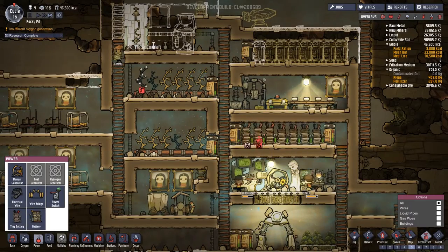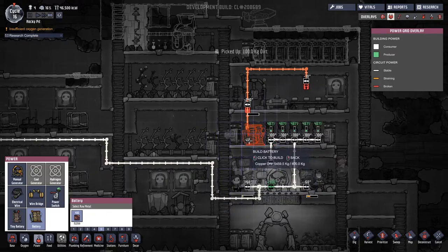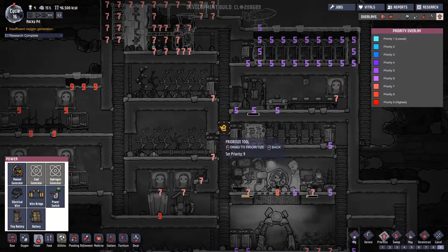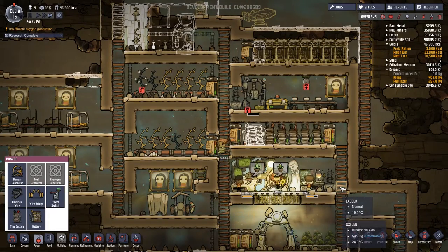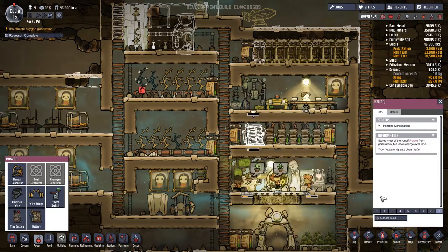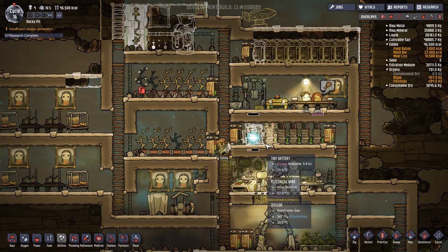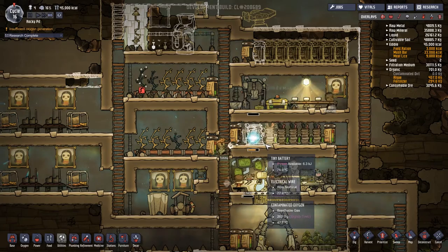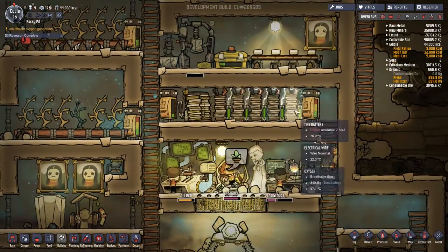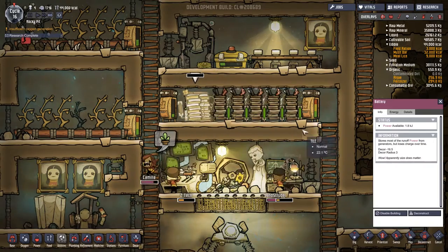I could just deconstruct all the old batteries and replace them with the new power banks. Let me take these two out and put one in their place and see what happens. Oh - we broke some stuff. That's okay, we can fix things as well as break them. Sorry about that loud arm noise! All the copper ore is getting placed down. Comparison time: the big batteries are 129 degrees Celsius. Decor: minus 16 for three tiles, minus 11 for two.